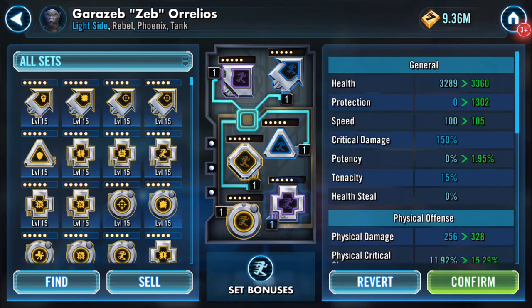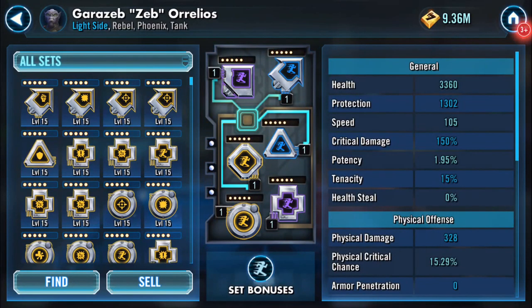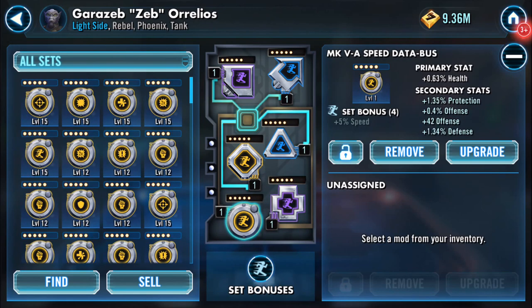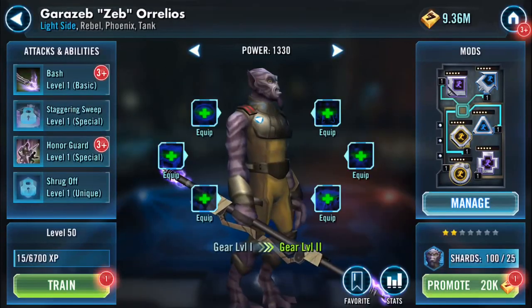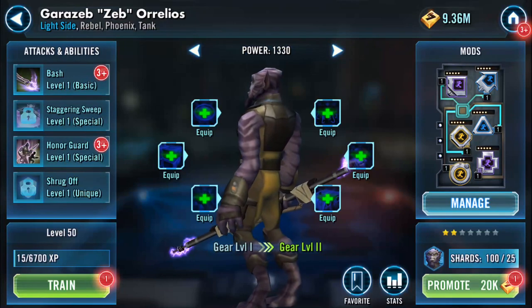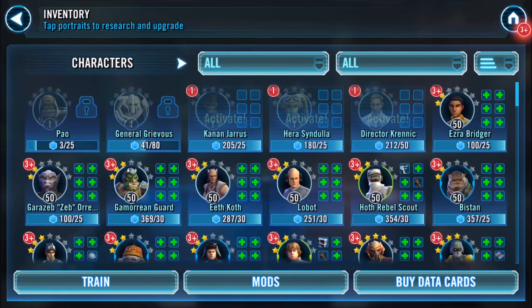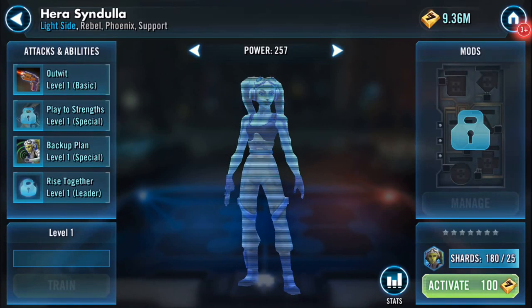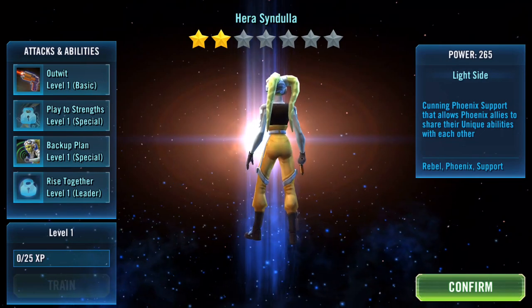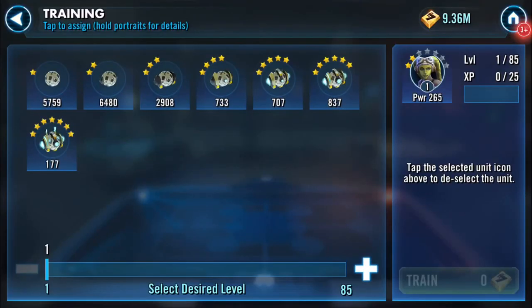So this one is obviously just going to be a straightforward speed repository. None of these actually have speed on them, but if we go back in here you'll see that his speed has increased by five. If they're all level 15 it would increase by 10. Speed mods increase the base rate — just in case you're wondering — not an overall 10%.